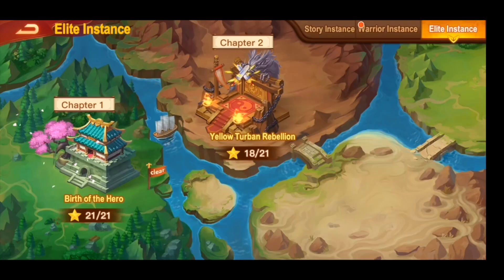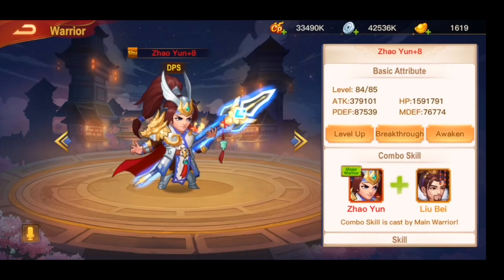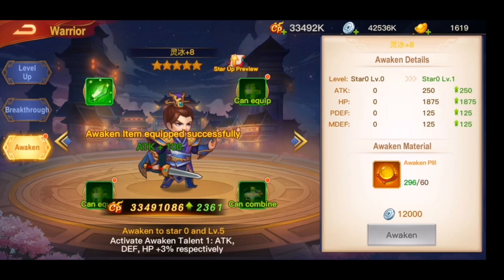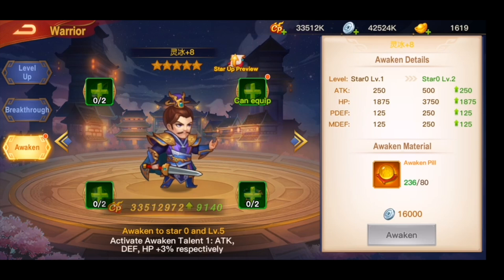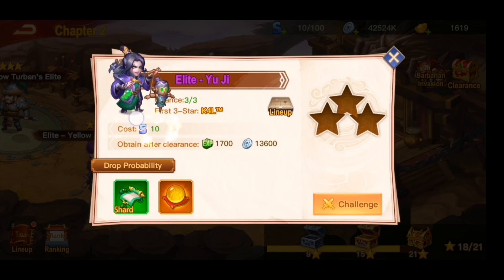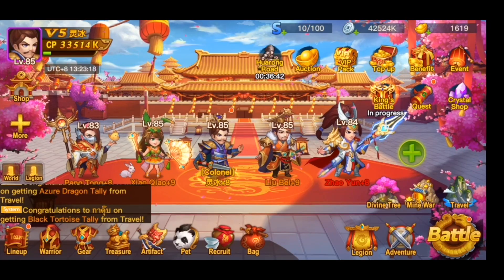Once you reach level 85 the elite instance will be unlocked, so you can play it and collect the awaken materials. After you collect them you can go and awaken your heroes. For this awaken system you will need a lot of stamina pures, because if you play one run you will need 10 stamina. You will need to collect this for 6 heroes, so make sure you have a lot of stamina pures.